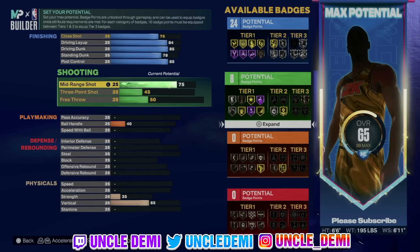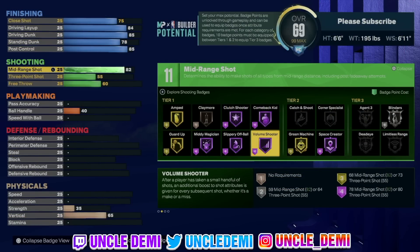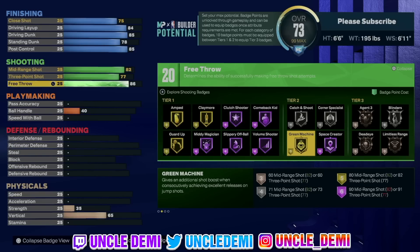That 85 post control gives us Hall of Fame postman technician, backdown punisher, dream shake, and drop step. The big ones are backdown punisher and postman. Then we're going to go 82 on the mid-range — I'd love to go higher but you just really can't. The good thing is you get mini position, volume shooter, space creator on Hall of Fame, and gold green machine, silver blinders. We're going 77 on the three-ball and 88 on the free throw.